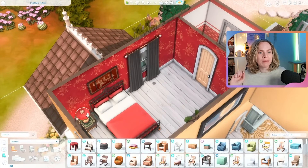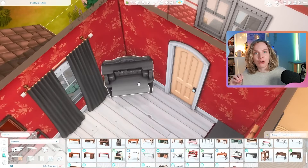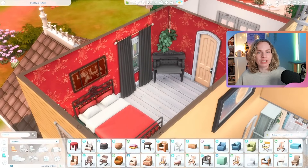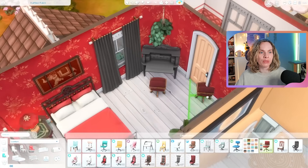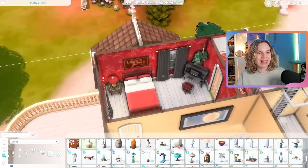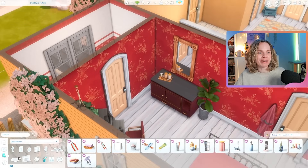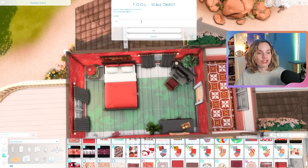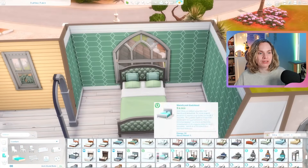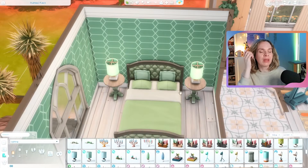I'm kind of low-key already working on Cheese's goals, but for example I did not give her the nerd brain aspiration from the start — I gave her one of the high school teenager aspirations to start with, otherwise I thought it'd be a little bit too easy. I decided that for the Not So Berry challenge in general I'm just gonna give the teenagers a teenager aspiration, and then once they become young adults that's when we'll actually start focusing on their aspirations and goals.